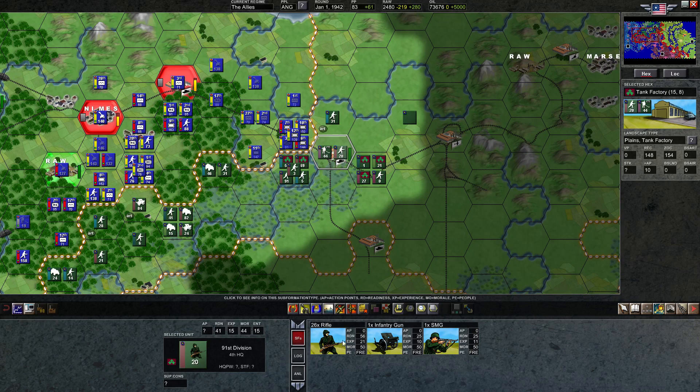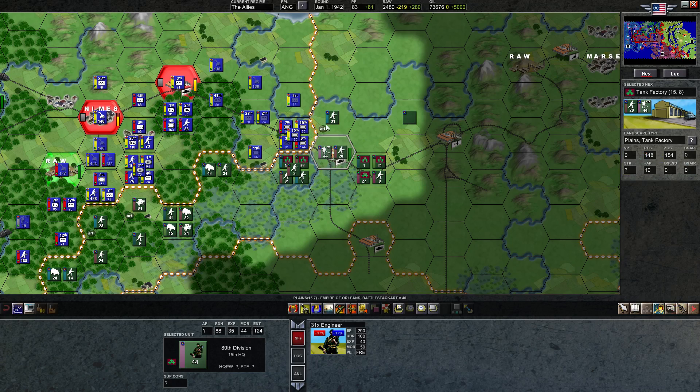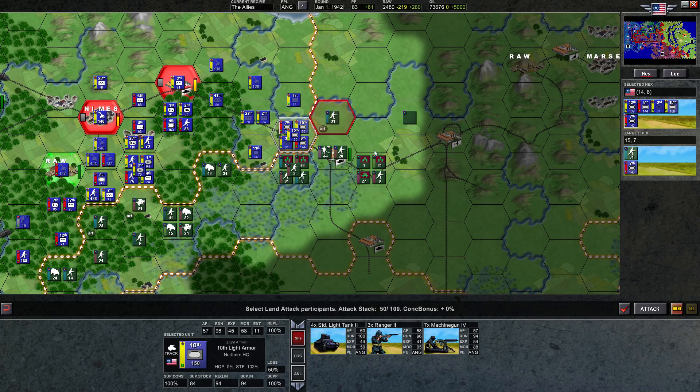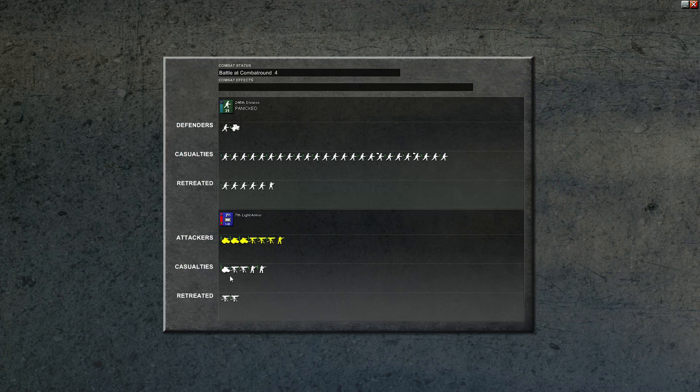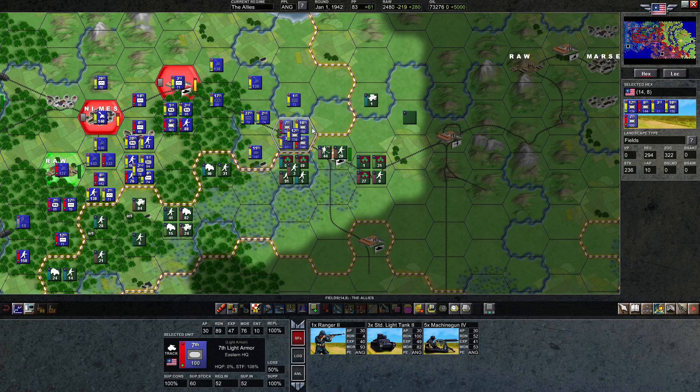These guys are pretty weak — I think we can attack these guys as well. We can get three armor on them. Let's take my weaker armor against this guy because he's been bombarded. Let's attack. Oh, we lost a tank — woof. But we have tanks in spades now, we should have plenty. So we lost basically four non-replaceable units for 25. That's definitely okay.